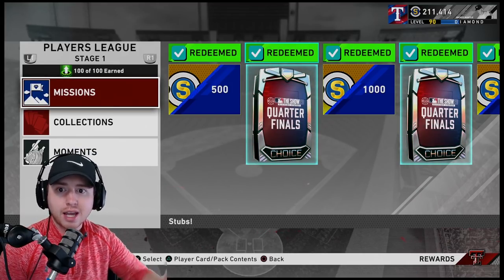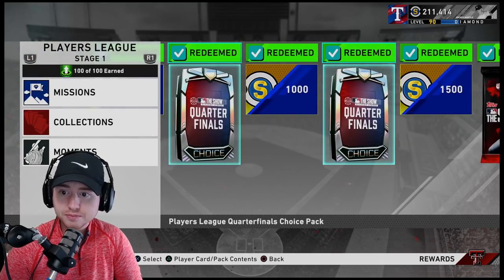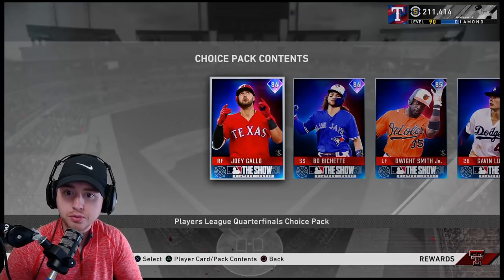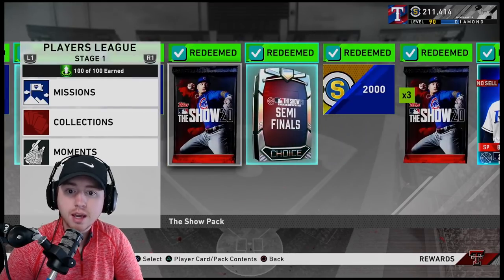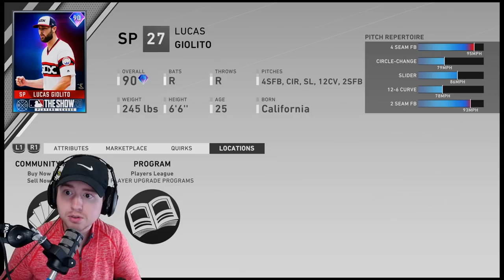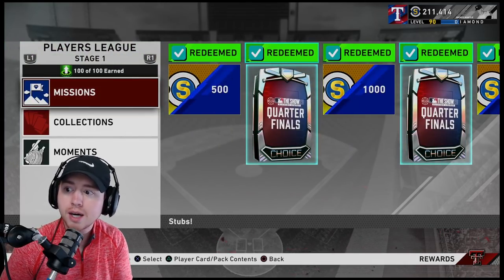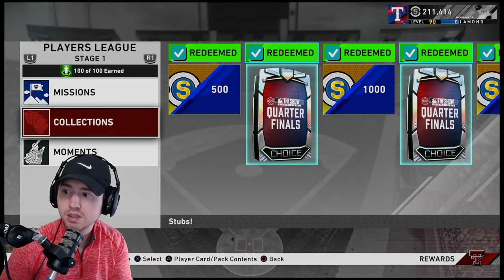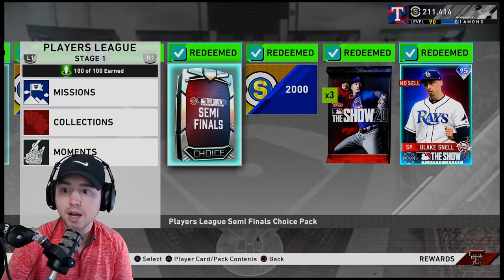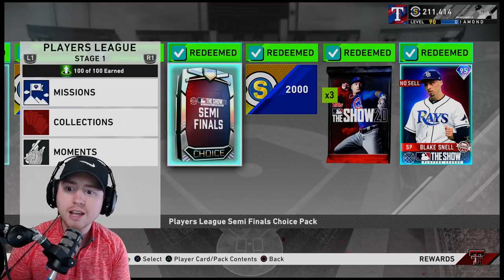Let's look at the Blake Snell Players League program. Say you're a no-money-spent player going for Mickey Mantle. You don't need to go for Blake Snell himself. Instead, your quarterfinal pack gives you Gallo — selling around 8,000 stubs — so two of those is 16,000. Then your semifinal player, say Giolito, sells for 35k. That's 51,000 stubs just from this player program, plus 2k stubs on top, making close to 55,000 stubs from a couple hours of work.